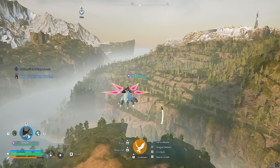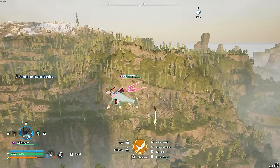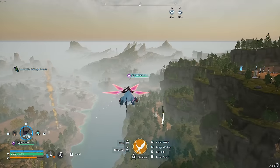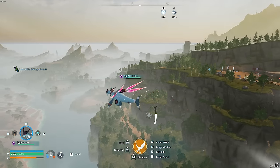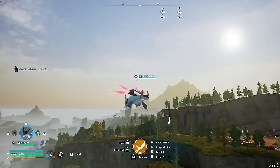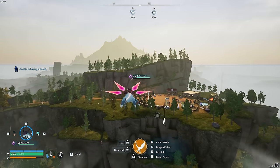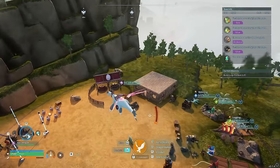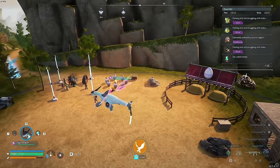Welcome to another Pal World video. Today I'm going to be showing you some really cool glitches, some really handy ones as well, and also the most overpowered Pal in the entire game. You'd think it's a Jet Dragon, but with this glitch you can make it the best Pal in the game. Carry on watching to find out who that is, and we'll jump in today with the first glitch.